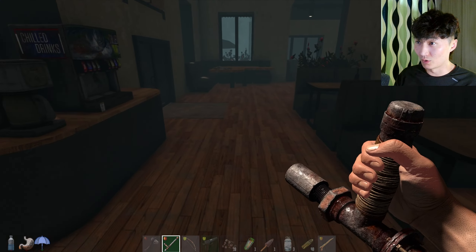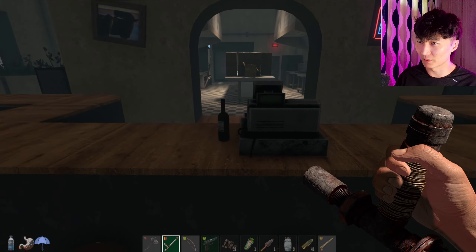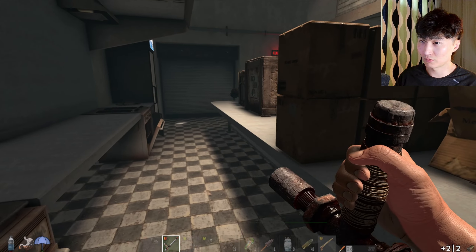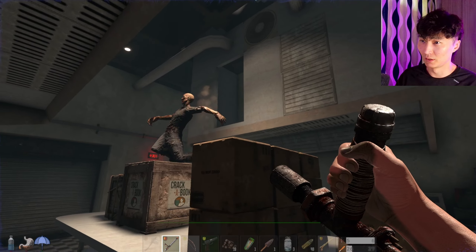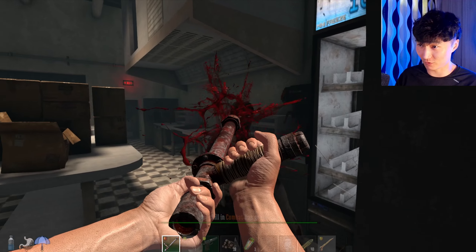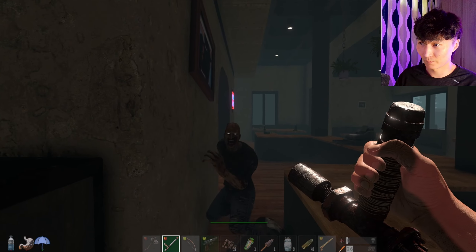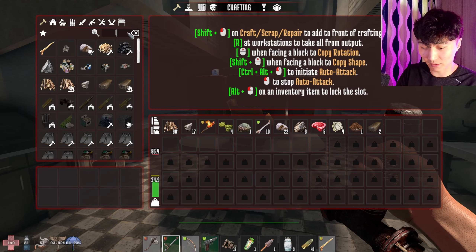Nothing lootable here. I unequipped my torch because I want to be a little bit sneaky. I can't search this cash register, and there should be two zombies. Damn it — wake up! Come on out you guys. Let's watch our stamina. Dead. Man, we are so hungry — give us some food! Can I craft the land claim block? We need 30 large stones.